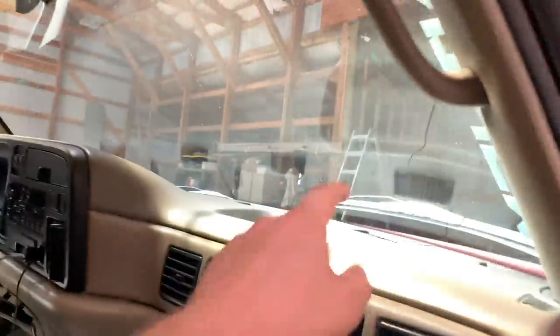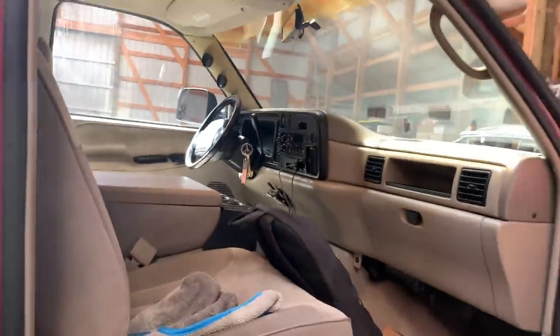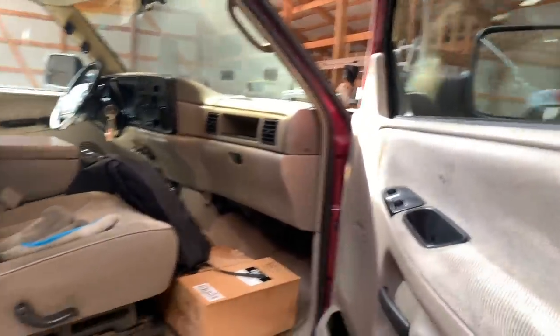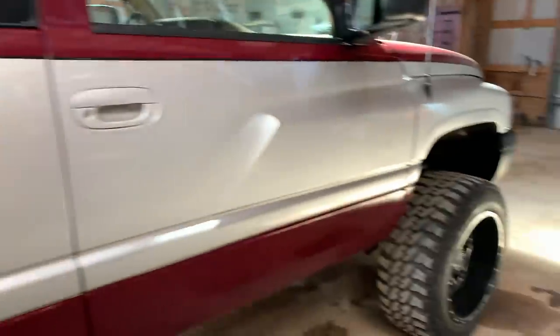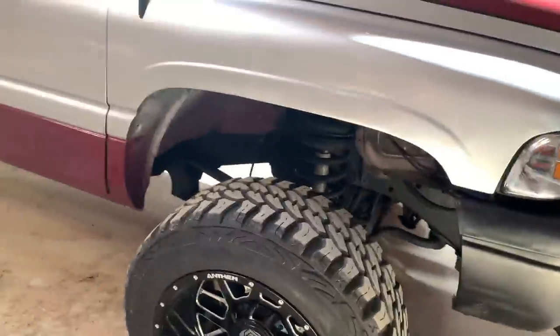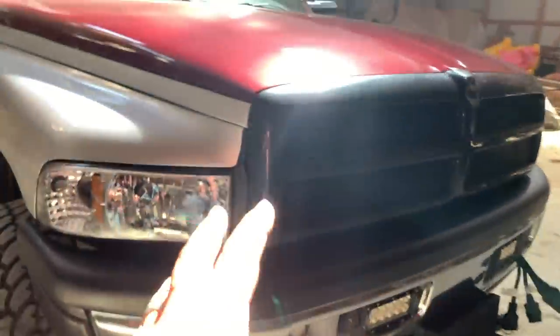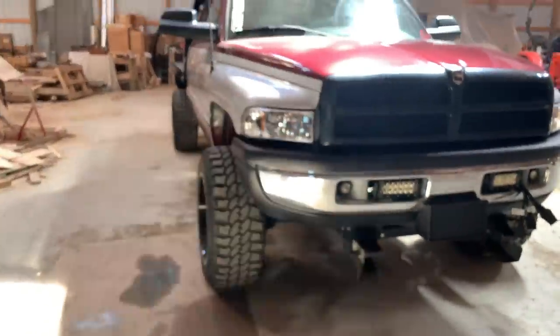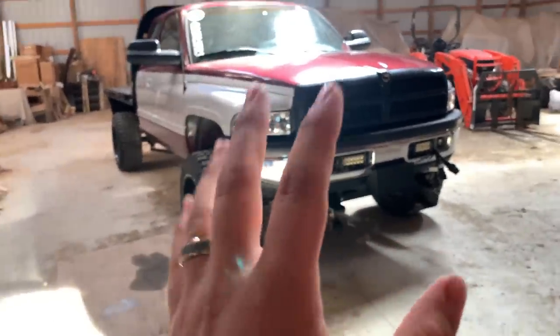The truck definitely could use some tint - it has zero tint, and from factory there was literally zero tint back in the day as well, so there's nothing on this glass at all. We're also going to do a new dash top, which is already on the way - take all the bolts out of this one, put a new one in, and fix the headliner. Those interior things are absolutes we are going to do. The flatbed is pretty much still in new shape so we're not going to mess with that. Wheels and tires - they're Anthems, the tires have like 2,000 miles on them, we're keeping those. Headlights are LEDs, they're bright and awesome - we've got a third brake light on the way.